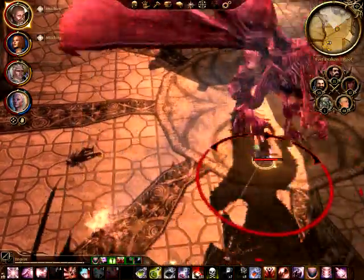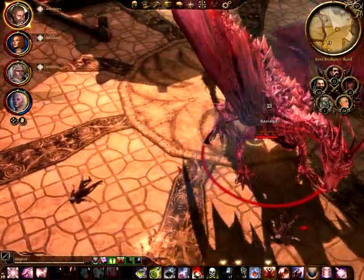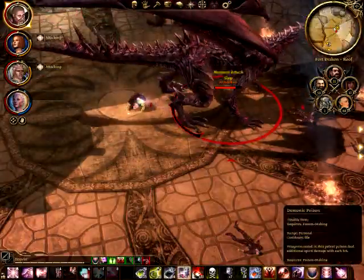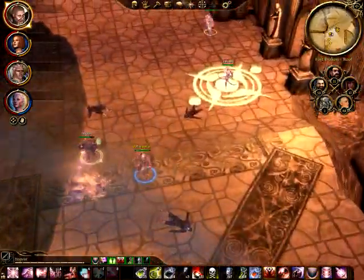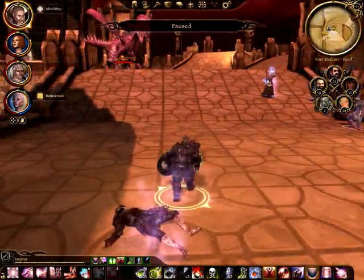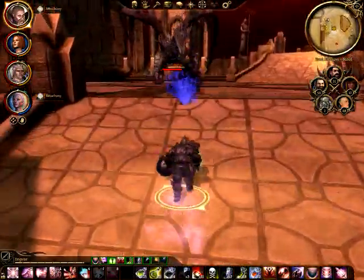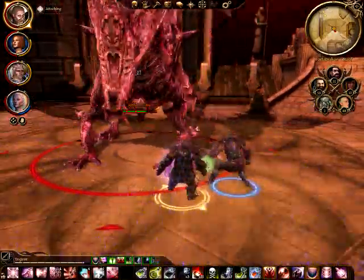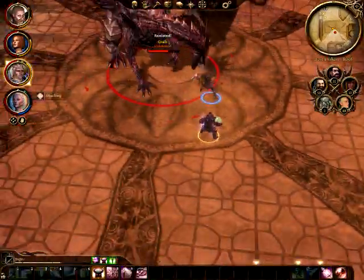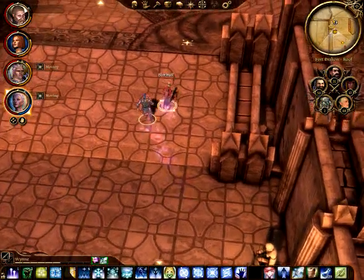You actually don't have to have anyone in melee range. Just like a regular dragon, if no one is in reach, the Archdemon will use its breath attacks. The only difference is, instead of fire damage, these are spirit damage. Fortunately, one of the generals drops a helmet that gives 75% spirit resist that I'm wearing right now.